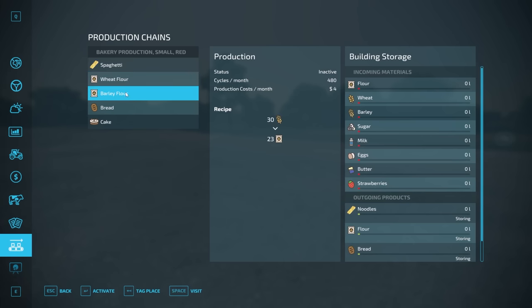Number seven is field flipping. This is a controversial one — a little cheaty — but it works. If you go into the map and find a field that's ready to harvest, for example field 73 with soy ready to harvest, you buy that field for $429,000. Then you harvest it, sell the crop, and sell the land back for the same price — it'll always be worth $429,000. You end up with the same money you started with, plus the soy from the harvest. Easy money, but some of you may not want to go that route.